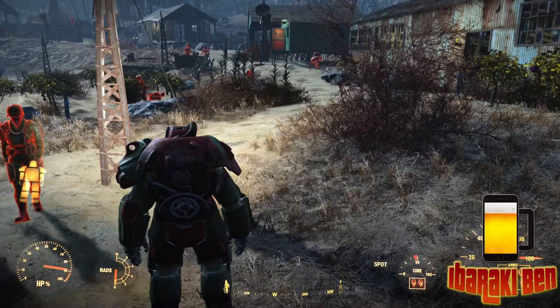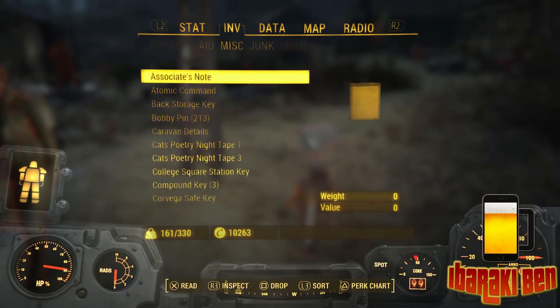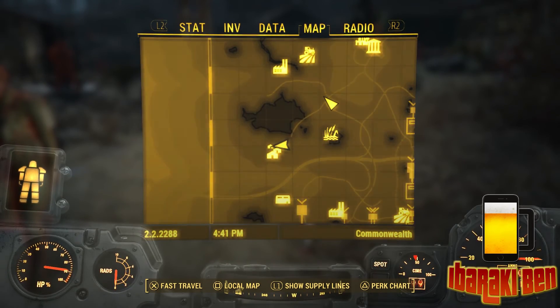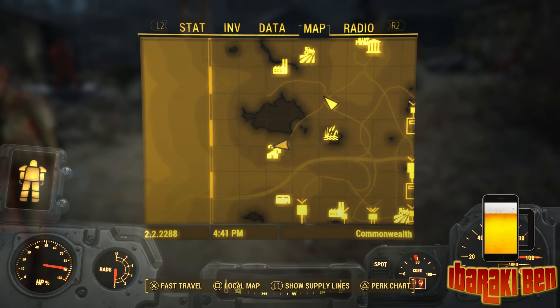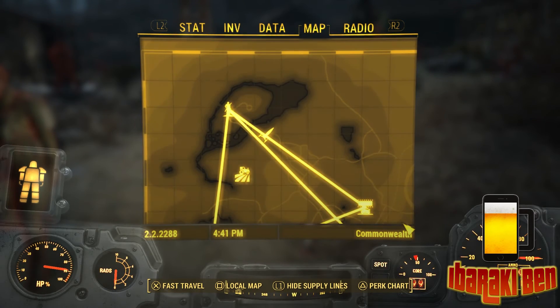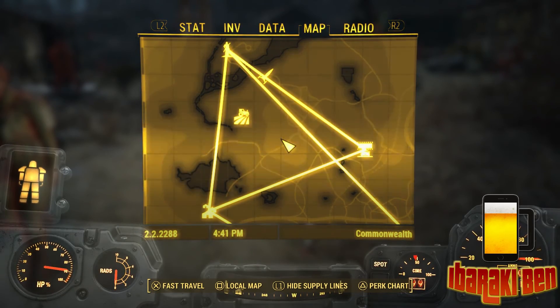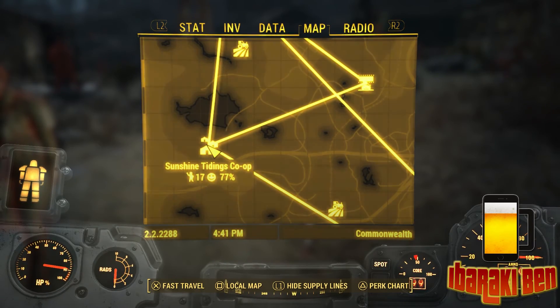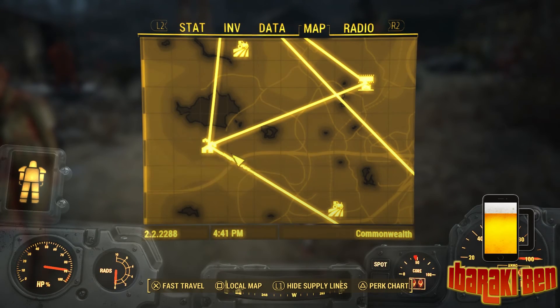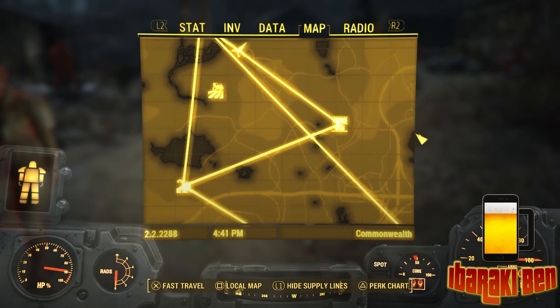If you press to open your Pip-Boy and go to your map, you'll notice at the bottom you've got 'show supply lines' by pressing L1. If I press L1 it's going to show the supply lines I've got set up. So from Sanctuary, it goes to three different places, and from Sunshine Tidings — which is my main place — that goes to three more, and Starlight just receives from two.